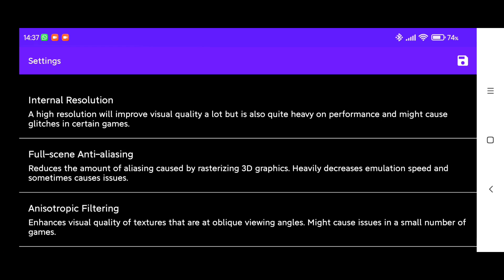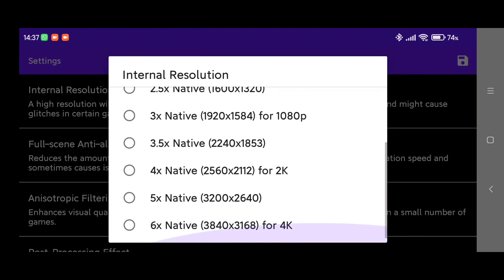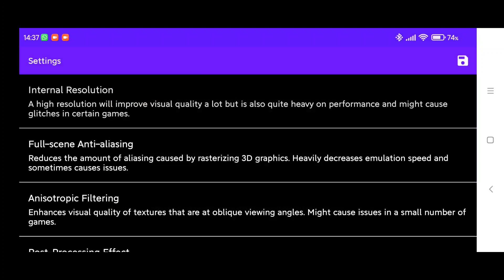Go back and open the enhancement settings. You can try upscaling to 720p or 1080p, and apply post-processing to make the game look better. But if you just want the highest FPS, then leave everything at the lowest.